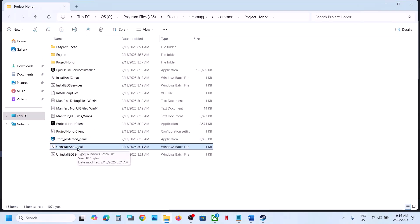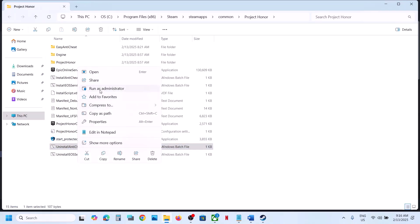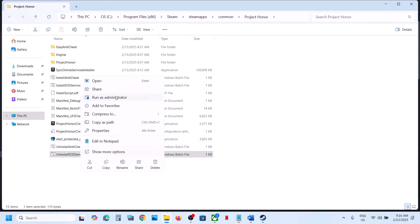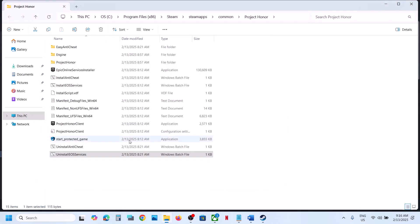Here you can see the option which says Uninstall Anti-Cheat. Make a right click and then click on Run as Administrator, click Yes to allow. Once done, go to Install Anti-Cheat, make a right click, click Run as Administrator, click Yes. Once done, launch the game. If that does not work, uninstall EOS Services — make a right click, Run as Administrator, click Yes.